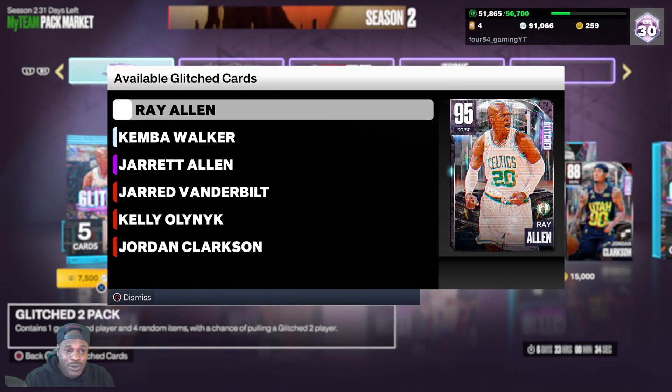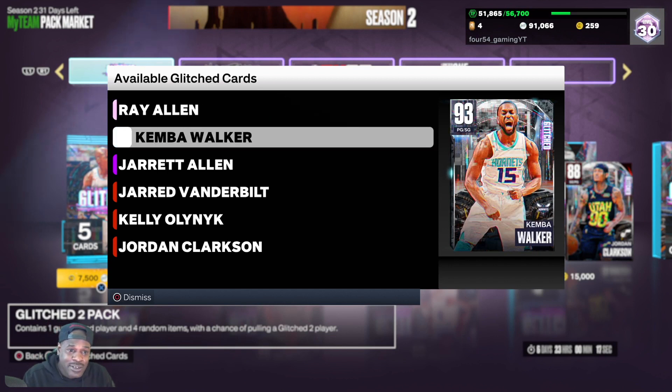You guys already know about the new cards that came into the game today. If you don't, let's take a quick look. We have a pink diamond Ray Allen — he has a 96 three-pointer, 90 driving dunk, 90 speed, 90 ball handle, all that stuff. He's very athletic with a 93 vertical. Kimball Walker — the only glitched attribute I know about is his 82 interior defense. Everything else seems pretty standard. His driving layup is high but his driving dunk is pretty low, like a 25, so there's nothing real special about that card.